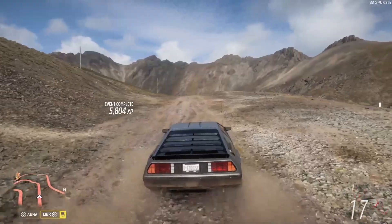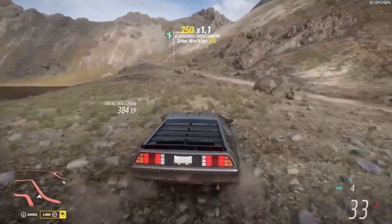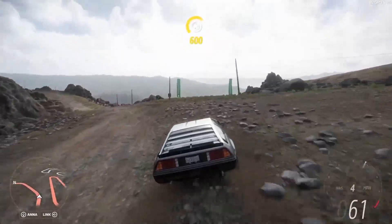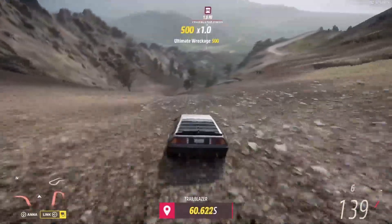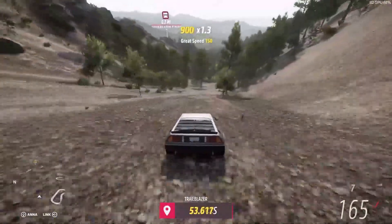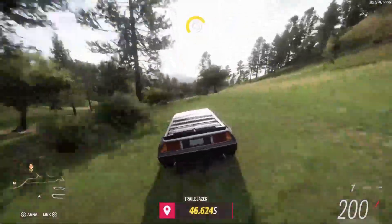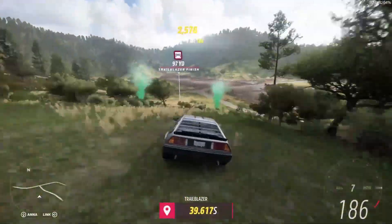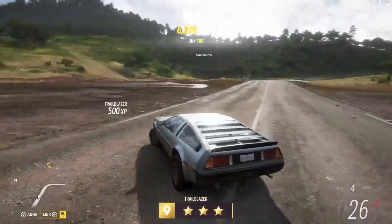Now we're headed over to the trailblazer to see what this thing can do going down the mountain. It was having a hard time steering before — I don't know if that was because it was wet. It's a rock crawler too — see, don't hit the rocks. It definitely has more control over the steering. Yeah, it's more controllable. Don't hit any trees. Wow, that was a noticeable difference of almost 10 seconds.